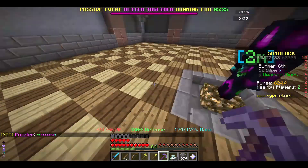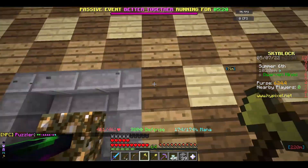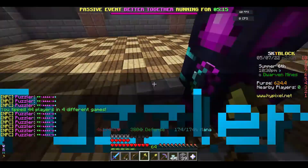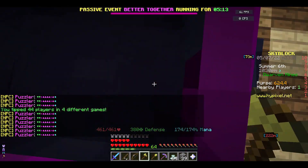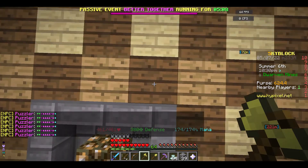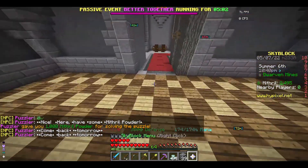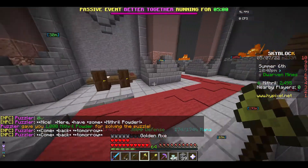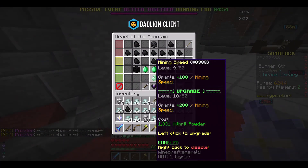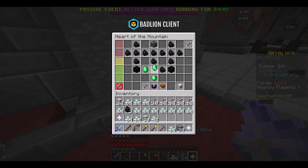Now I'm just gonna do a puzzle real quick. You have to do this every day if you're just starting on your main or any account. Badline is not working - it's literally the tufty metal free metal powder, and with Badline it just shows you what to mine. You do it once a day.